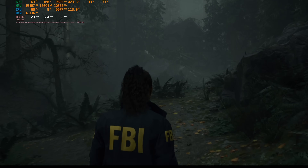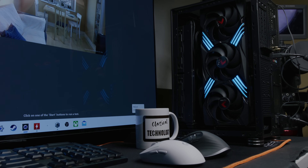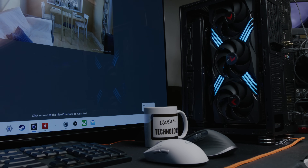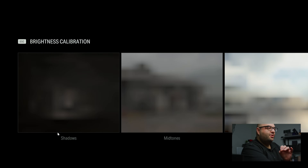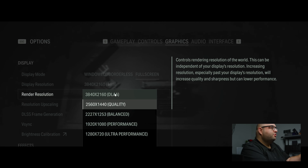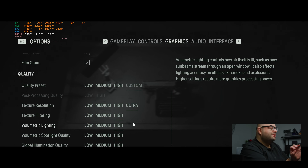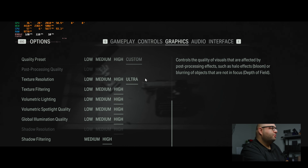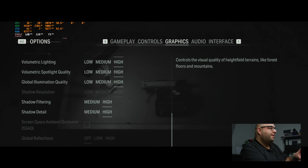We're about to play Alan Wake 2 on a 4090. This game just came out and apparently has some of the best graphics, and it's going to be really demanding. I want to see how a 4090 handles it. Let's go into the game and look at the graphic settings — we're going to play at 4K. This system has a 14900K with a PNY 4090, so 3840 by 2160. The render resolution is set at that with DLAA, frame generation off for now, and everything on ultra or high.